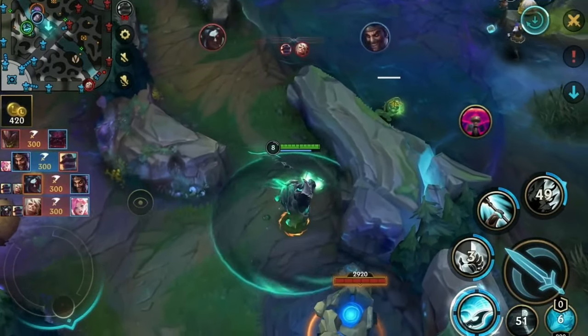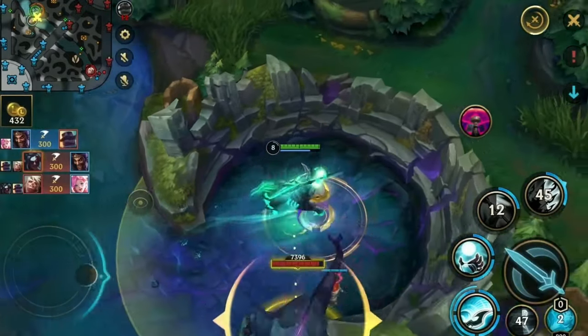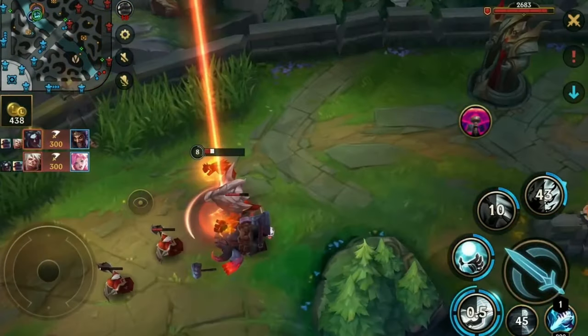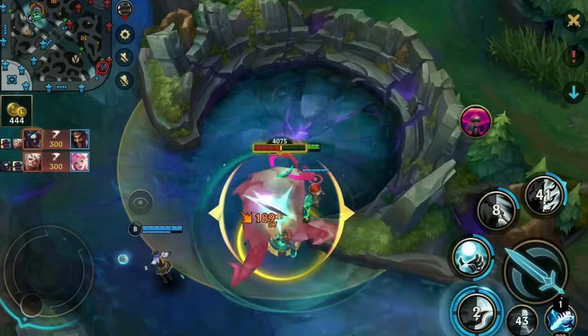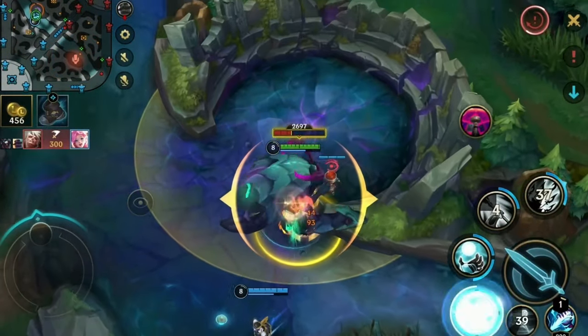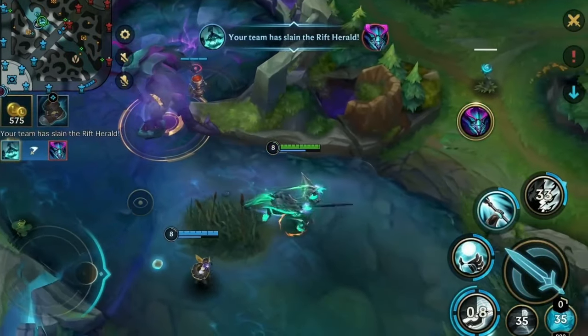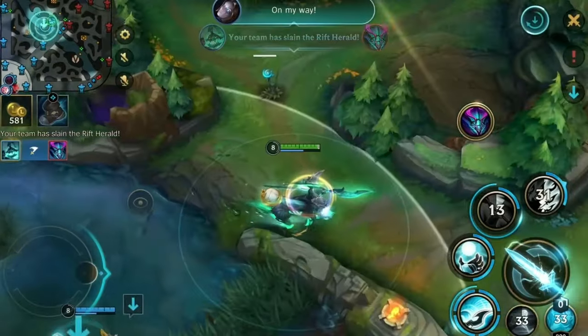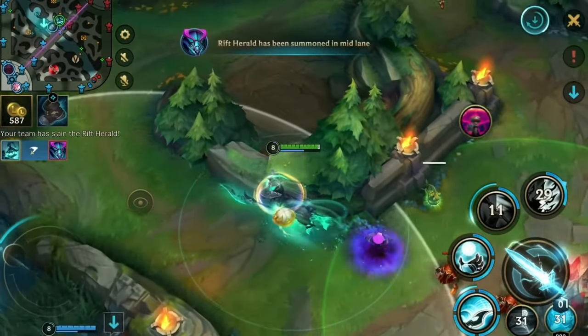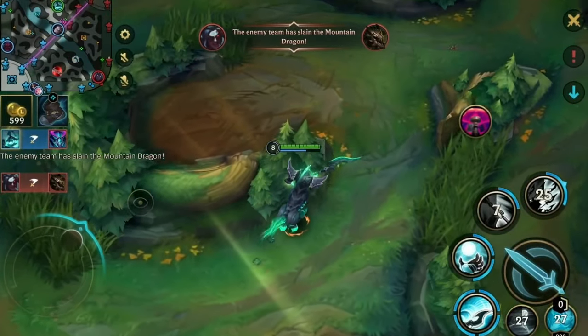My teammates indicate me to start with the Herald. We see something happening on the map — Draven dies to Kayn so we know this is free. Now don't make the big mistake of running into the dragon because I don't have ultimate — it's literally a waste of time. We just place the Herald down here and go for the enemy jungle camps and hope they're available.